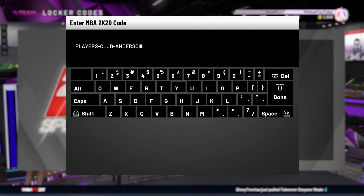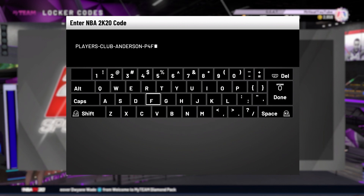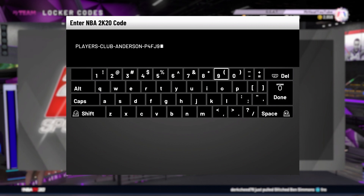Anderson — 9-PP4-F-J and then a 9. This is for the galaxy opal or diamond Kyle Anderson. If you need to pause the video — you don't need to. Hey, good stuff bro, good stuff.